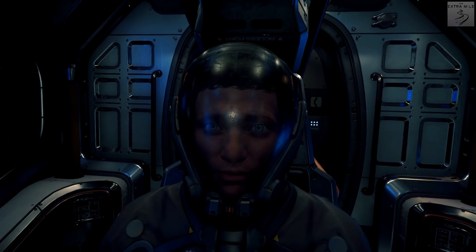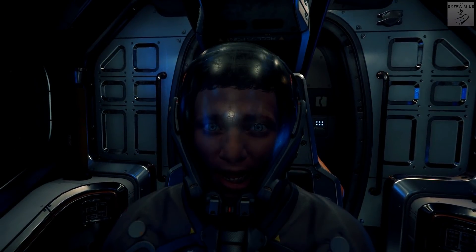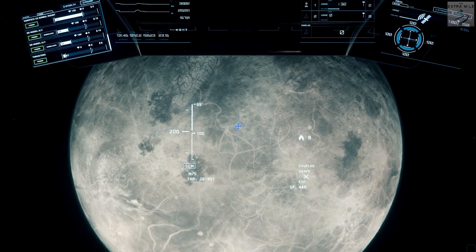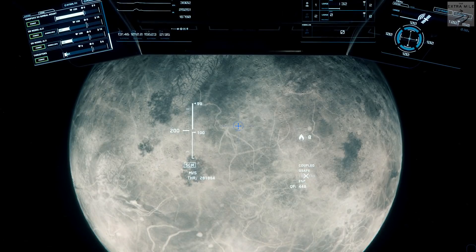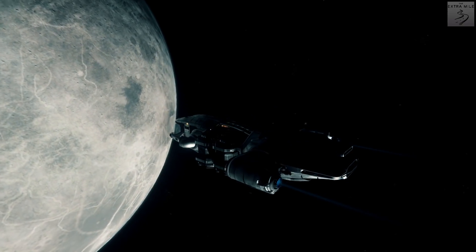Welcome guys to another episode on the Extra Mile. My name is Alex and welcome to another Star Citizen episode. We are right here in front of the moon Selen in our Prospector, which is a mining ship. Look at that beauty.